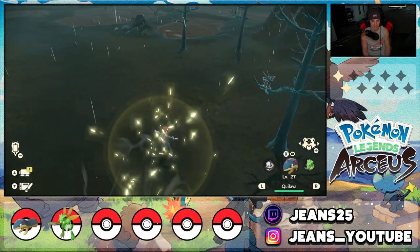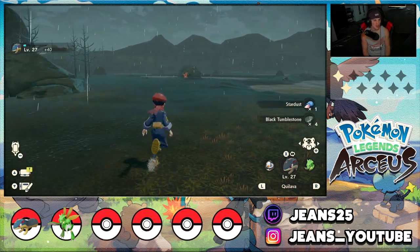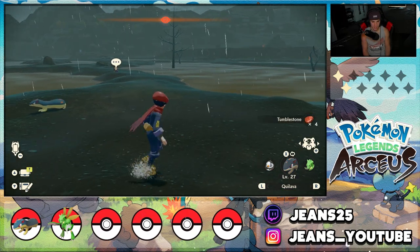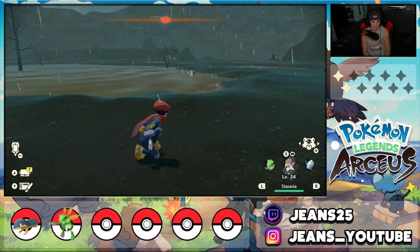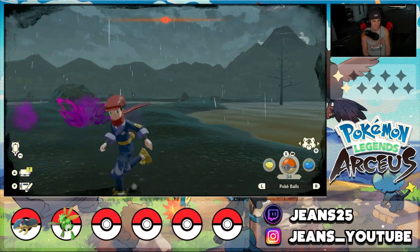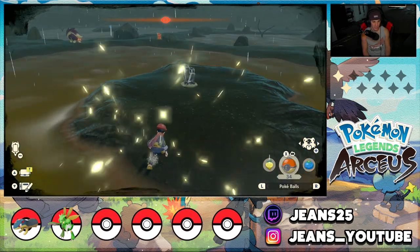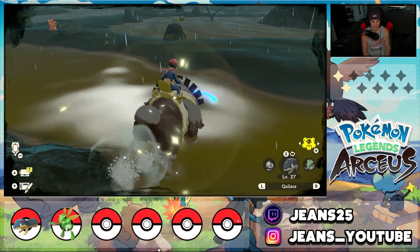We make it to our new area. Do I have a Haunter? I have two playthroughs — you guys can check out my other playthrough on Twitch, Jeans25. I see a Stunky over here and I have to catch one. I know you don't see me Stunky — let me try to catch this dude. Of course he sees me because this guy is doing work on me. We'll catch a Stunky in another situation. There's an alpha Stunktank — get out my face, I do not feel like battling that thing.